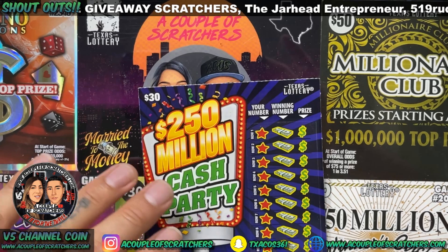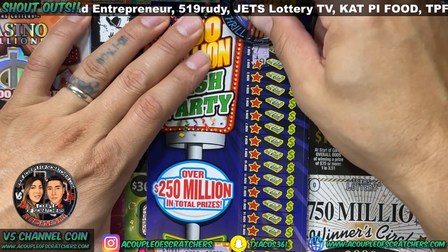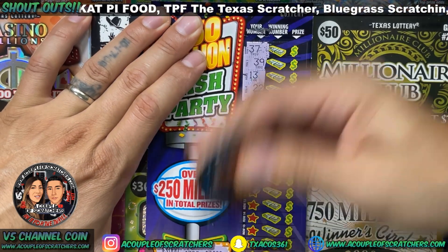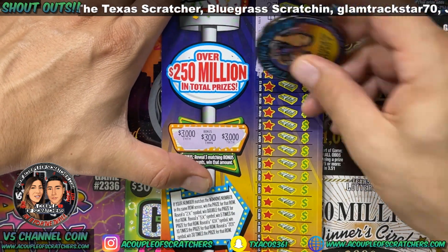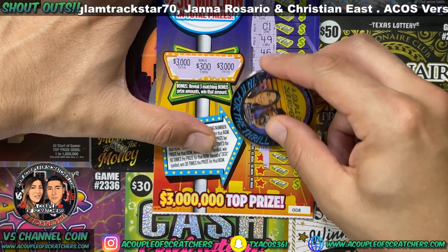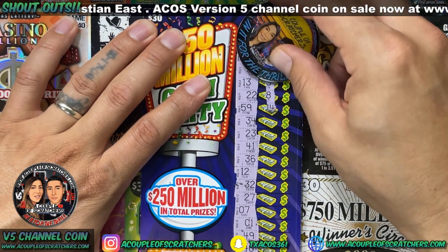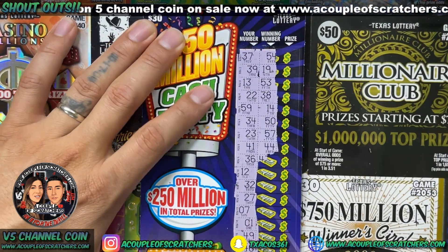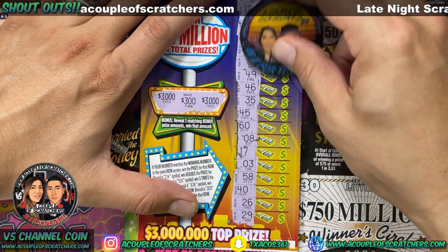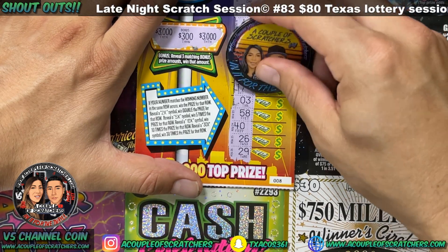Let's symbol hunt. We're gonna scratch this line and see if we find any X's for the multipliers first, then look for matching numbers. No X at all. Let's see if we find a match — oh, we got matching 35s! Sweet, got ourselves a win there. I was hoping we wouldn't bust tonight.